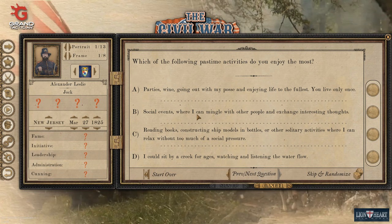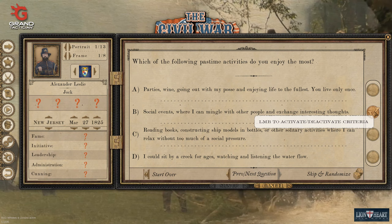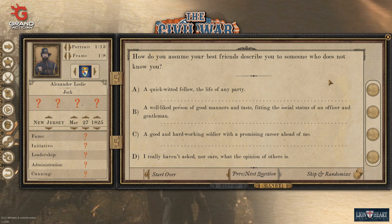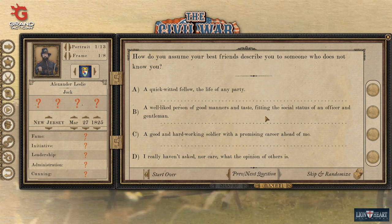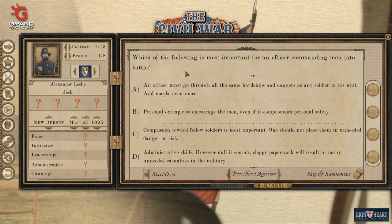What activities do I enjoy the most? Parties and wine? Social events where I mingle and exchange interesting thoughts? Reading books or sitting alone? I think this is more of a socialite - not quite a party animal, but about connections and advancement and all those bits and bobs that came with society at the time. How would my best friends describe me? A quick-witted fellow? I like being considered witty. Good manners and taste befitting the social status of an officer? Oh, this describes us to a T. We're a man who craves advancement in societal circles.